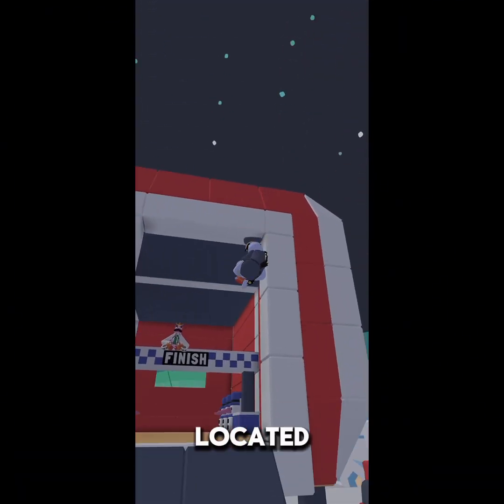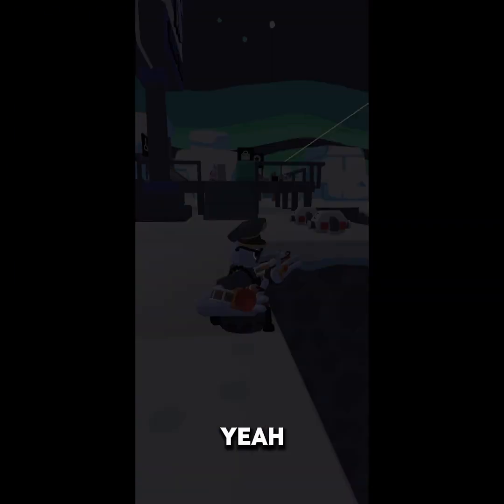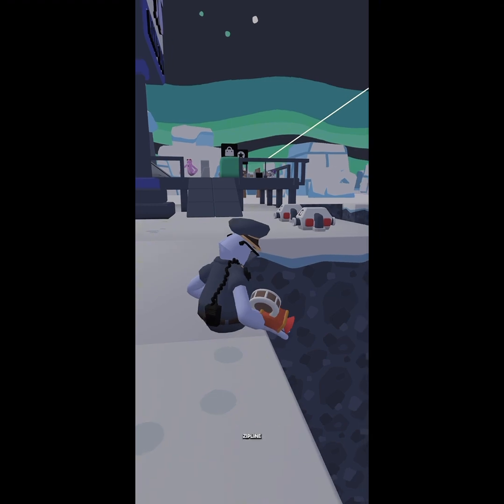The finish line is located straight in the new outpost. Once you finish, confetti will shoot up.